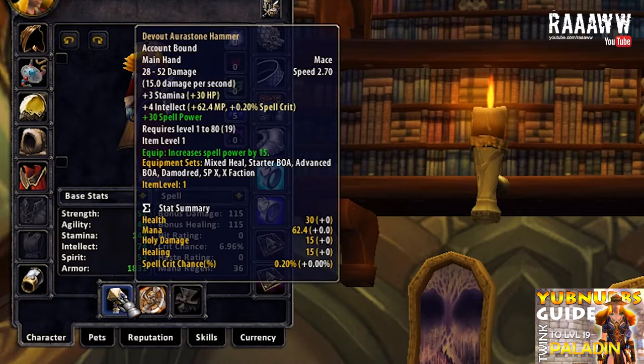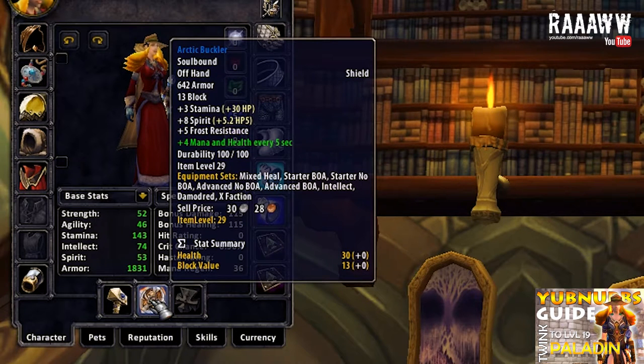As a main hand, once again it's the Devout Aura Stone Hammer — it does 15 damage per second, has 3 stamina, 4 intellect and 15 spell power, and I put 30 spell power on it. Once again it's the Arctic Buckler, mainly because of the armor — 642 armor, 13 block, 3 stamina, 8 spirit and 5 frost resistance. I put Vitality on it which gives 4 mana and health every 5 seconds.